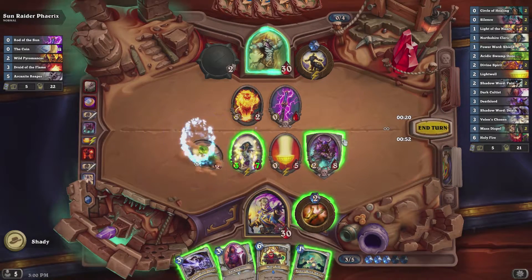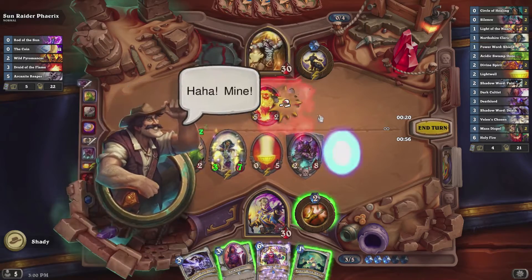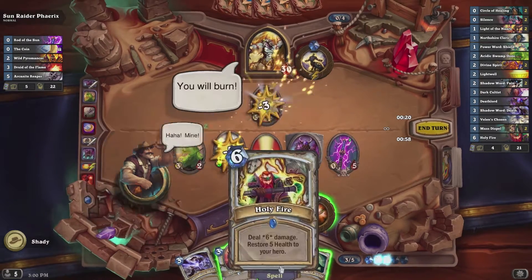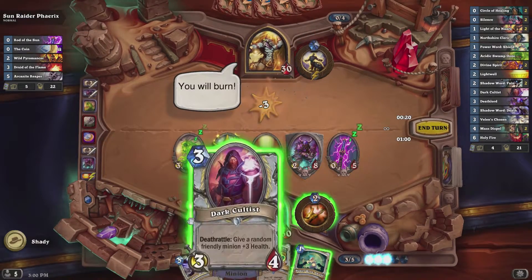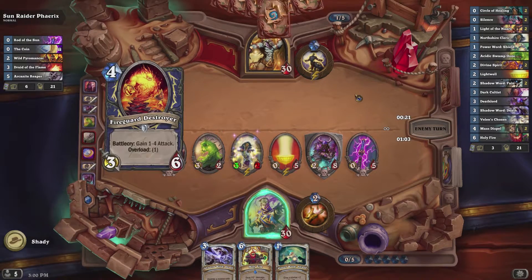As you can see here, he actually doesn't attack because he'll only attack a taunt minion with his weapon if he can fully kill it. If he can't fully kill the taunt minion, he won't attack it — he'll just keep his weapon in his hand.